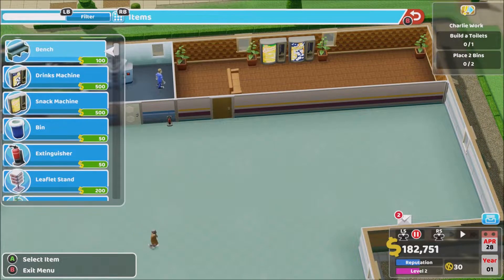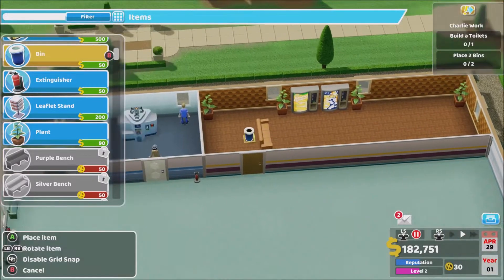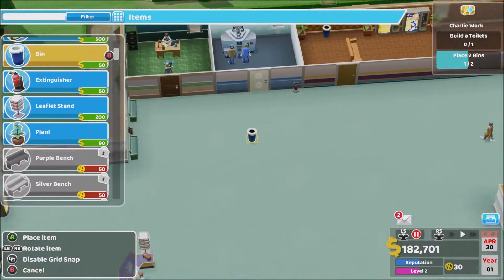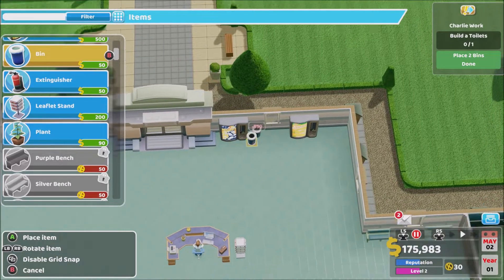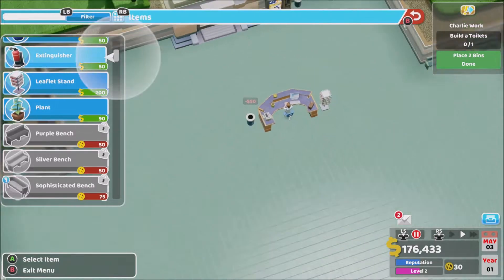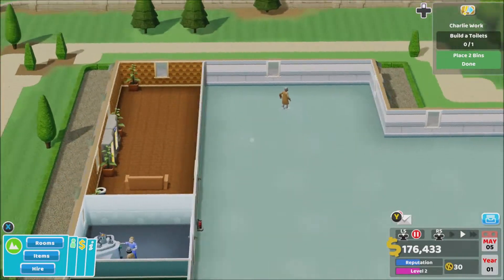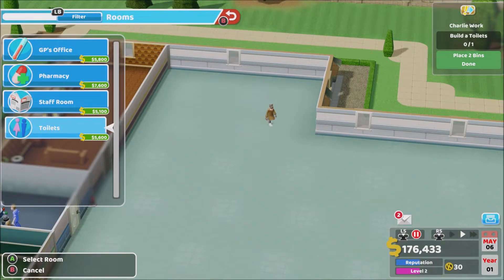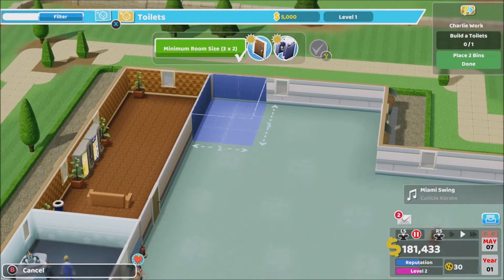Let's get another bench for them just in case. We'll have to place two bins as well — snack machine, bin next to that, and a bin next to reception. We need to build a toilet. I can't attach it to the staff room. I have equal amounts of sense and money. Minimum room size is three by two — let's do three by three.